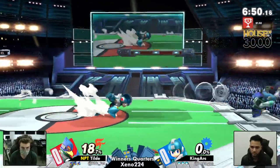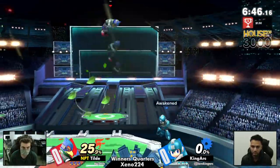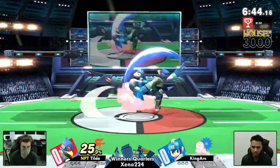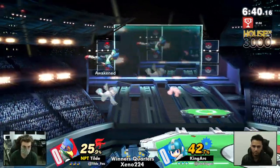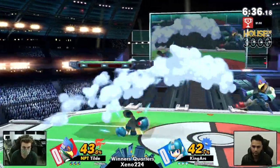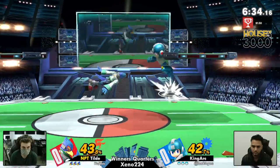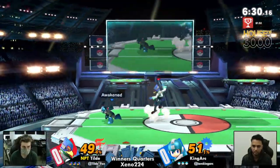I really like the use of the Reflector to get rid of the air shooter pressure — that was really quick timing on Tilde's part. Falco's Reflector actually comes out frame one, so it is great for that sort of situation. Super quick, super safe, and gets you out of those Mega Man wins.